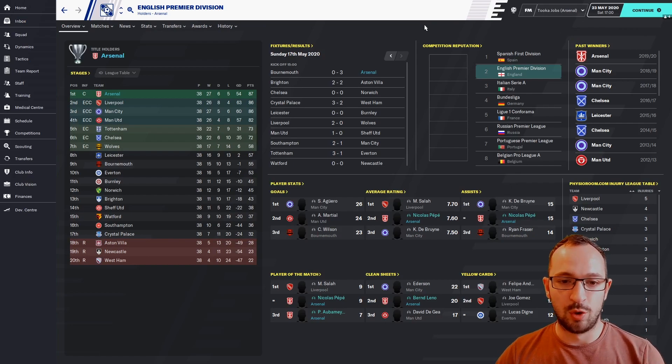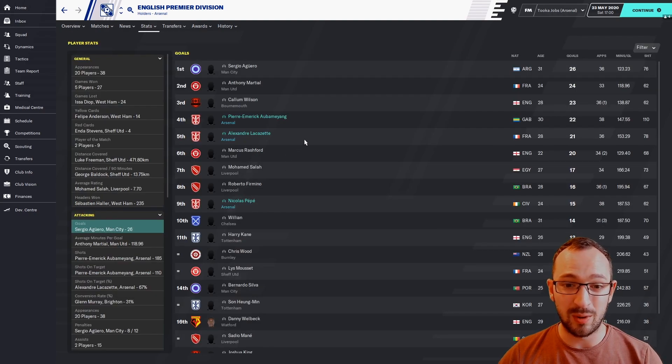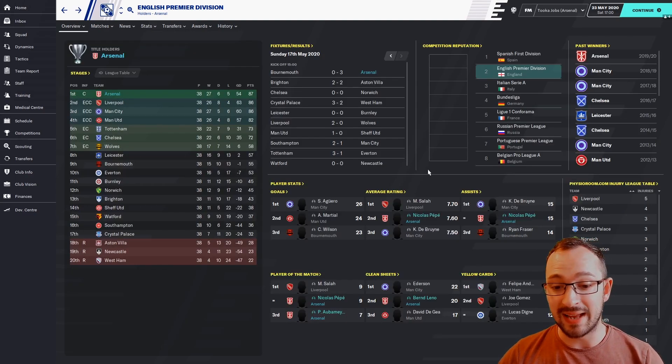Let's go to Arsenal in the Premier League — Arsenal won the league: 27 wins, 6 draws, 5 losses, 87 points with a goal difference of 54. Unfortunately there weren't any players in the top three for goals, but Aubameyang and Lacazette were close — fourth and fifth with 22 and 21 goals. Pepe has been an absolute baller this season: second on average rating at 7.6, joint first on assists with 15, joint first on Player of the Match with Aubameyang third. Leno got second place on clean sheets with 20.